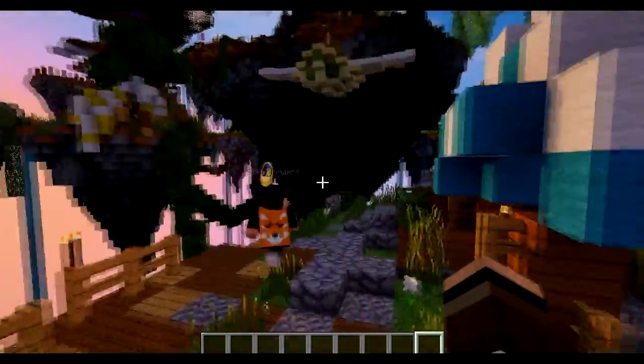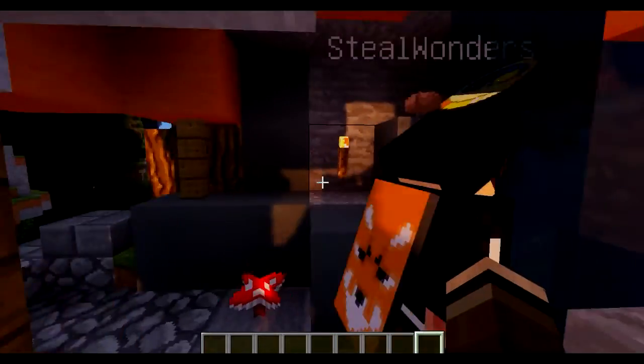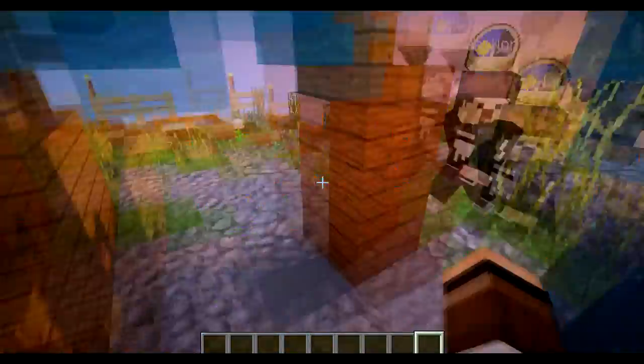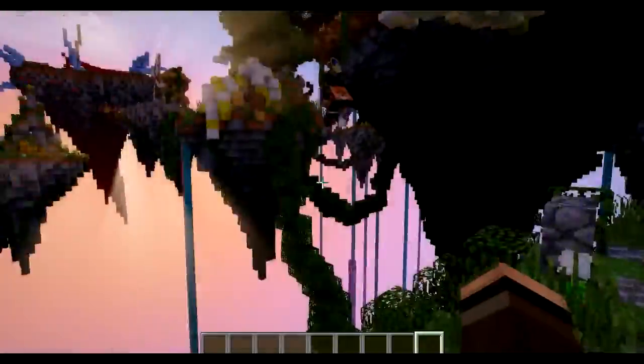So this is just another random island, and you can see if there's a cave up here. But you can go down with the water. I thought we were going to get a cave system but fair enough, that's fine.